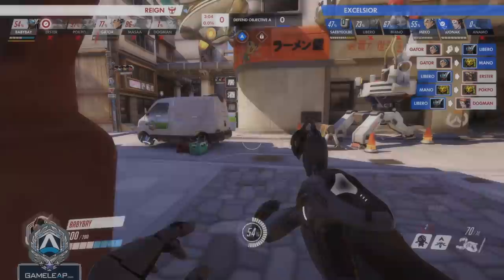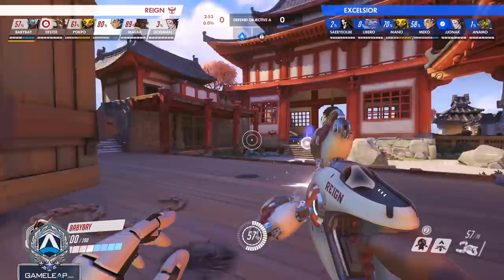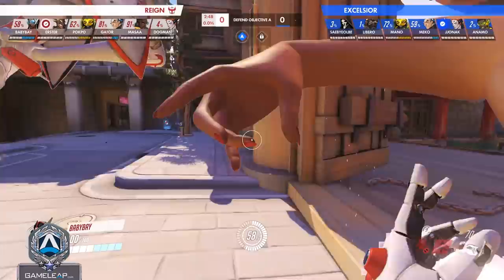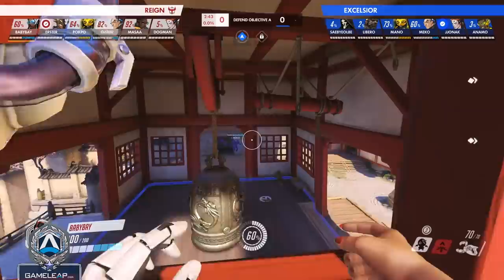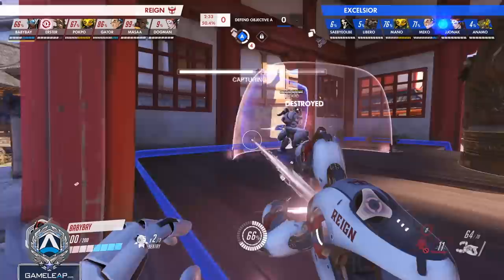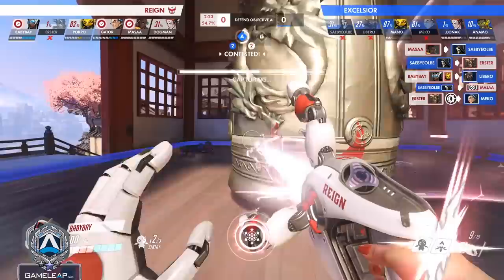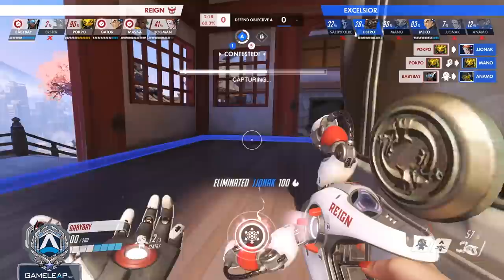Moving on to character number 14, we have Symmetra. Really think about all the dynamic uses for Teleporter. Sure, you can use it to get allies back to the point faster after dying, but if the enemy has advantage, they might storm the point and your TP gets no value. Use your TP to get your team in a better position — set up a D.Va bomb shadow play, a TP bomb pick potential, or even put characters that could never reach the high ground onto high ground. A lot of players aren't creative enough and aren't extracting all the value TP brings. If you're into creative expression and thinking about different opportunities, Symmetra is the perfect character for you.